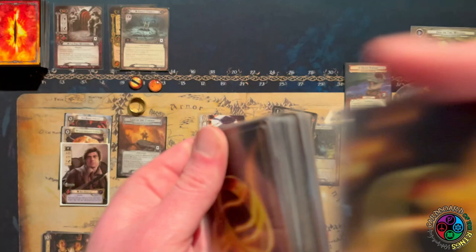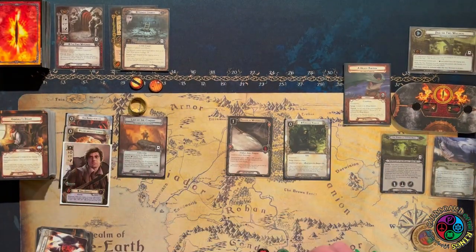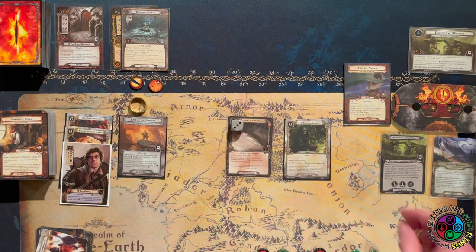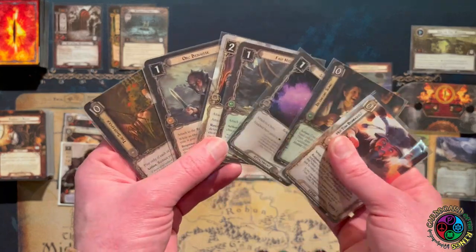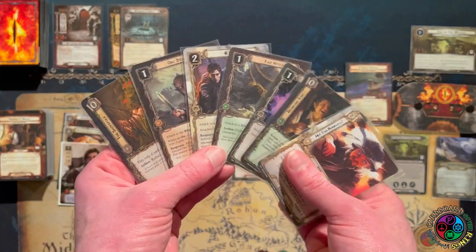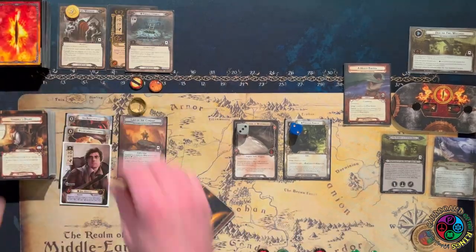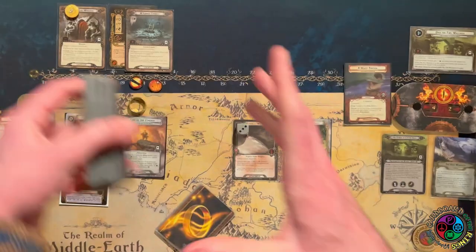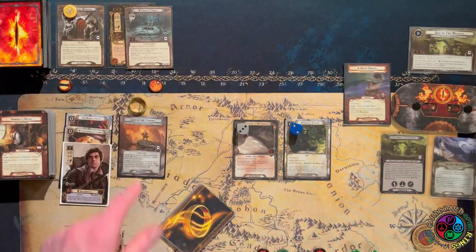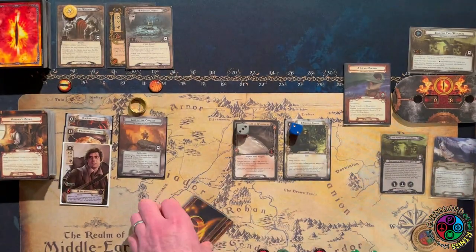Let's shuffle in the Searching Eye into my deck — hopefully I never draw that. Gandalf still lies on top of my deck, so I don't draw a card. I'm putting dice on these cards to help me keep track of Sam's stats because they go kind of crazy. That's not supposed to be the enemy side — it's supposed to be the location side. Give the encounter deck a shuffle.